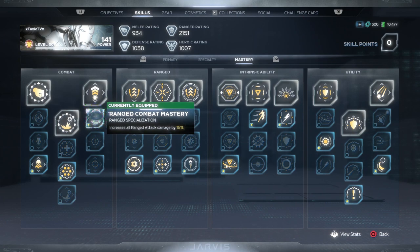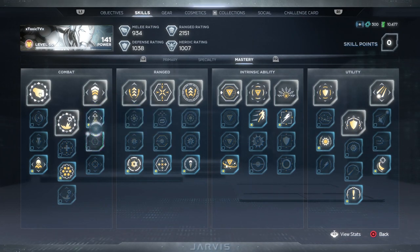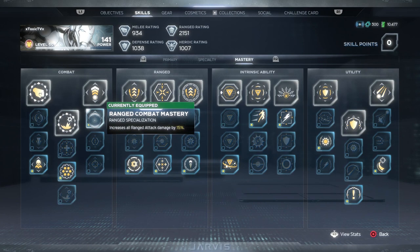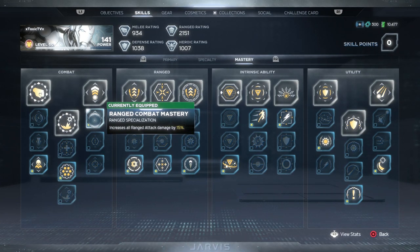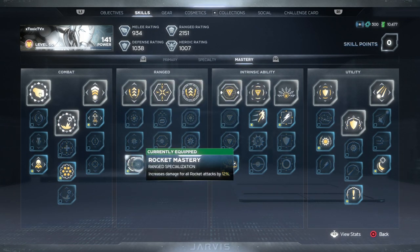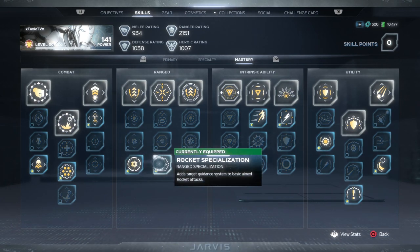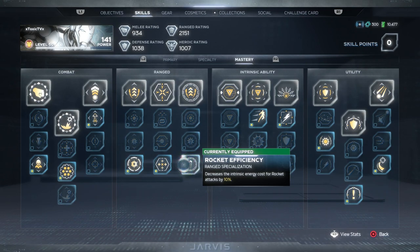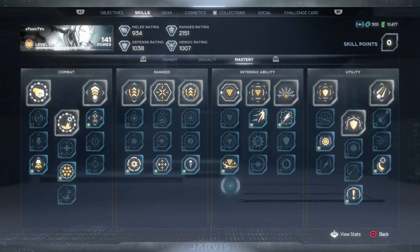For the range attack mastery, if you've got a higher crit chance build you could use Critical Expertise — 15% additional critical damage on range attacks. But my crit chance is pretty low on this build, so we went with Range Combat Mastery which increases all range attack damage by 15%. For the range mastery trees we went with all the rocket skills: Rocket Mastery increases rocket damage by 12%, Rocket Specialization turns your rockets into homing missiles — absolutely disgusting — and Rocket Efficiency decreases intrinsic energy cost for rocket attacks by 10%.